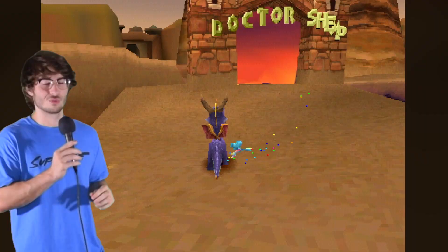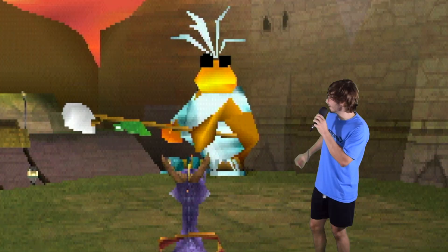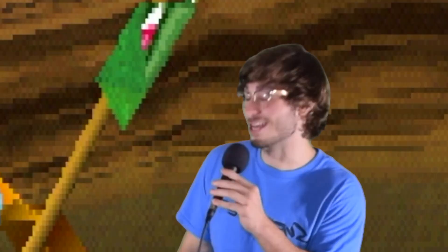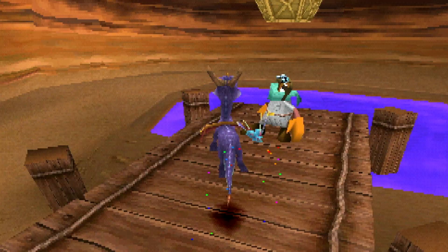With the three levels complete, it's now time for the boss battle against Dr. Shemp. This guy thinks he's so cool — he's got cool shades on, taunts you with a finger gun, but I like to think he's like a cool guy from a greaser movie. We flame his butt not once, not twice, but three times, and we can move on with our lives.